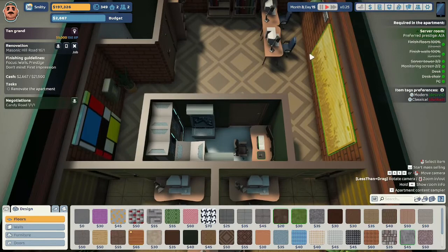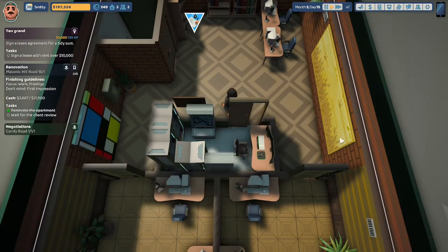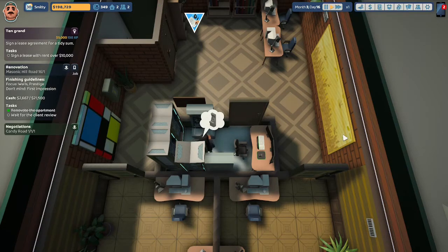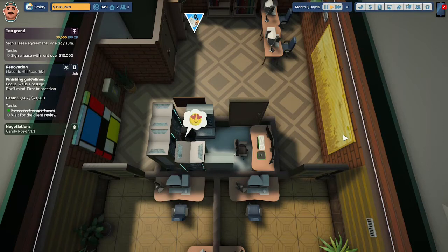We have met all of the requirements. The server room is an A out of an A. Let us deliver the job. Here comes the person who hired us — they're looking at the desk chair and they love it. They're looking at the servers jammed in the corner — they love how we jammed those servers in a corner. They're looking at the monitoring system and cannot believe we fit it into this tiny little space. They're looking at the design of this crammed little server room and they are just astounded — they love it.